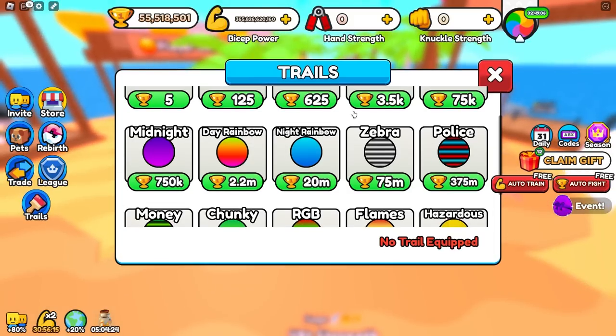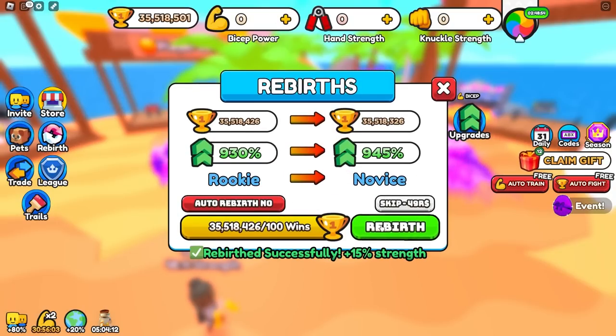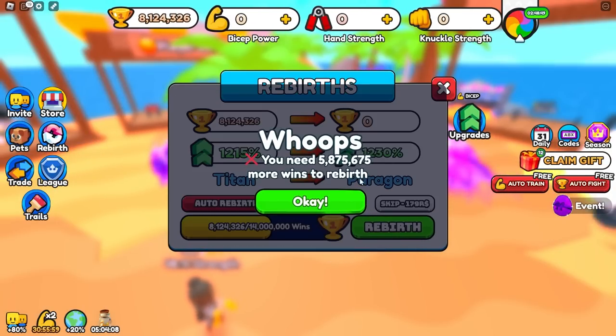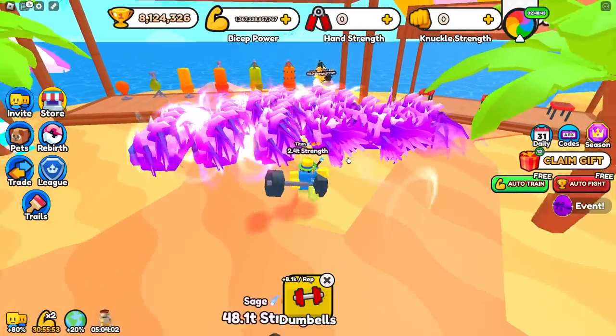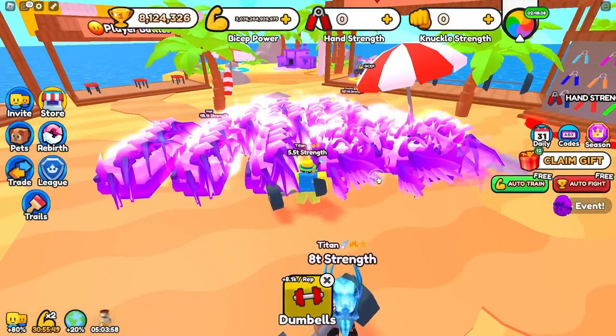Now in this next area, if you only have 20 million wins, I recommend buying this one right here. But if you get more than 20 million wins — like right now I have 55 million — go ahead and buy this one. Then dump the rest of your wins into rebirth, just like this. Now go ahead and auto train biceps. You can either choose biceps or knuckles — they're pretty similar, but biceps are just a little bit better in this area.